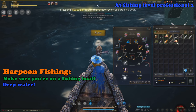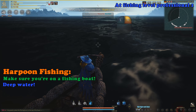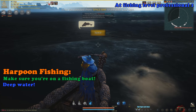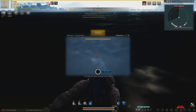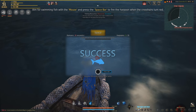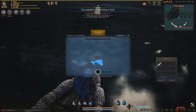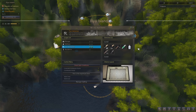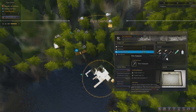Once you reach Professional 1, you can start harpoon fishing. To harpoon fish, make sure you're in deep water or else you won't be able to find any fish. Equip your harpoon and press Space to start looking for a fish. After a while you should be able to see a fish — press Space again to start the mini-game. In this mini-game, you have to hit the fish before you run out of harpoons and run out of time. Once you've successfully killed the fish, press R to receive your reward.